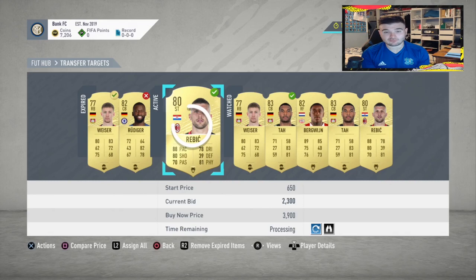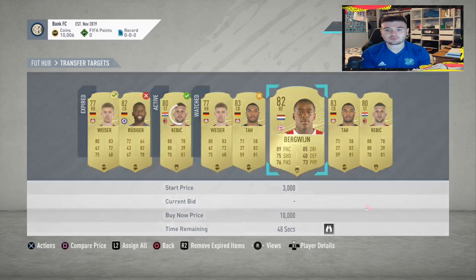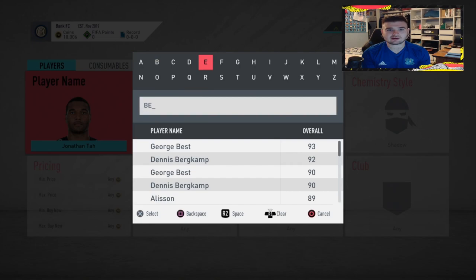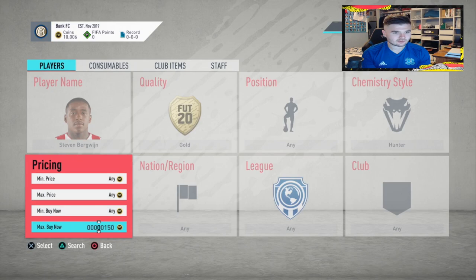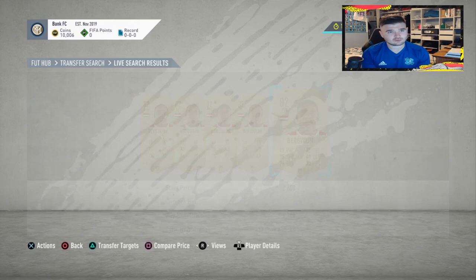Rebitch goes for 3.5 — we'll try to sell for around 3,400, which should be about 1,000 coins profit after tax. Jonathan Tar goes for around 3,500 but unfortunately we got outbid because the opening bid was too close to the last bid. Moving on to Bergerin — a couple of weeks ago this card would go for 4-5k, but searching at 3k there's not a great deal here. That's not a good deal, so we'll move on.